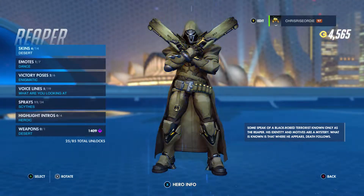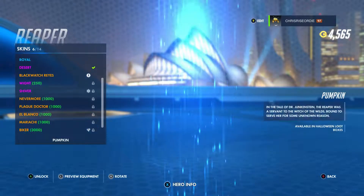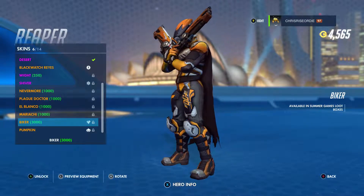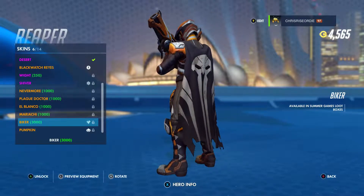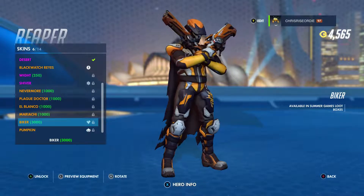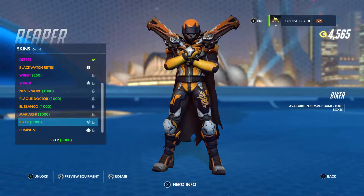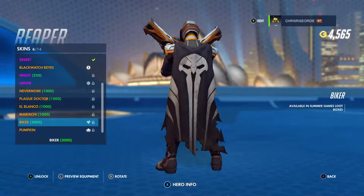Let's see what we've got for Reaper — one of the most popular characters. Biker! A BMX or motocross biker Reaper, with his cape and his logo on the back. He's got his motocross helmet and the trim on the side of the leg. That is pretty cool — love the color scheme on that. Definitely worth 3,000 coins. I would totally dump 3,000 coins into this one. That's pretty badass — definitely pick that one up.